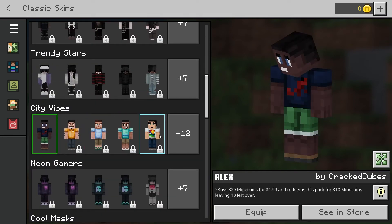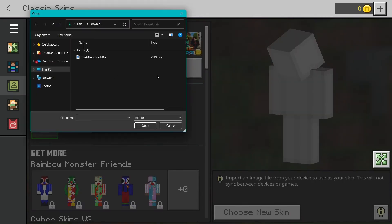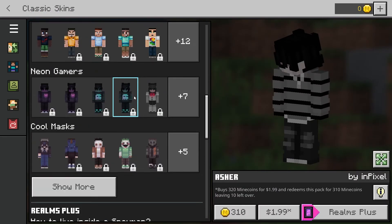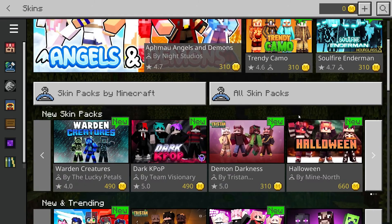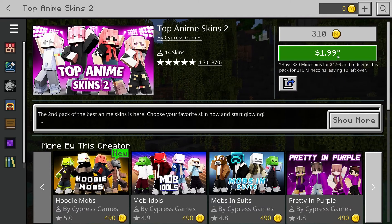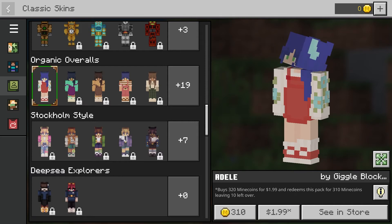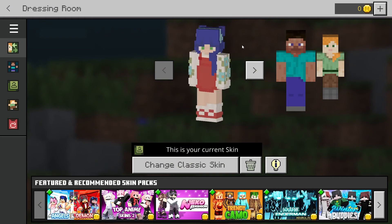If you're playing on Windows, instead of choosing one from the game, you can also upload a skin by selecting the Choose New Skin option in the bottom right corner. If you can't find exactly what you want, you can also try viewing the Marketplace to get more options, but keep in mind that any of these skins will have to be bought. When you find a skin that you want to use, click the Equip button, and then press back near the top left corner of the screen or on your gamepad to save the changes.